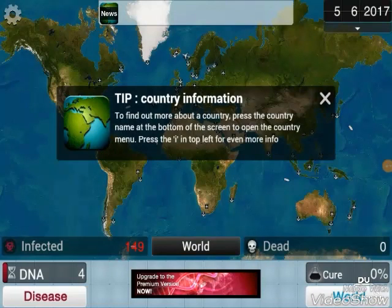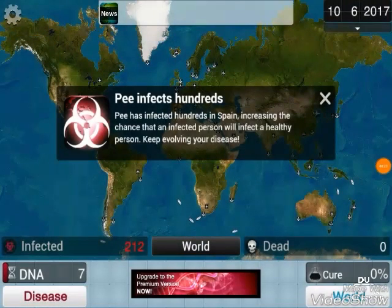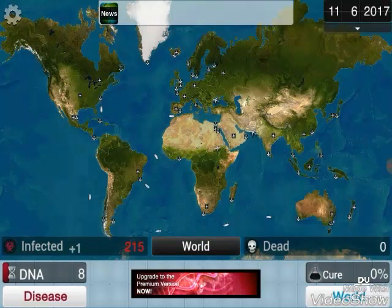Country information: to find out more about a country, press the country name at the bottom of the screen. To open the country menu, press the I in the top left. P has infected hundreds in Spain, increasing the chance that an infected person will infect a healthy person. Keep evolving your disease. But I have to save it for 11 DNA points.